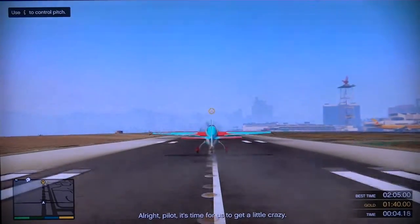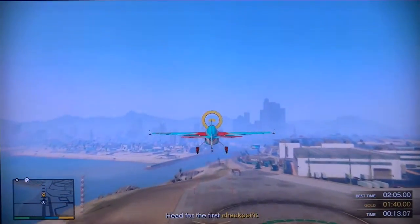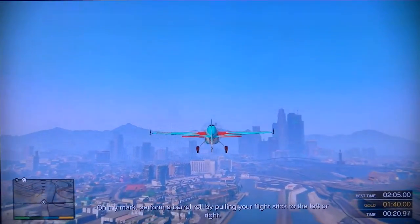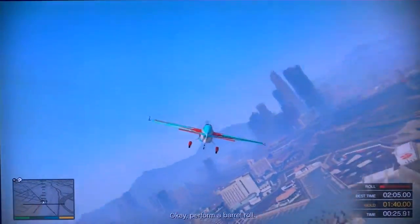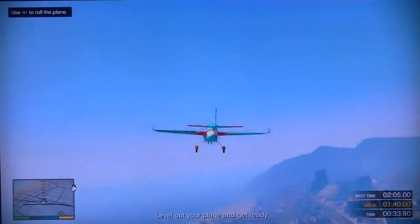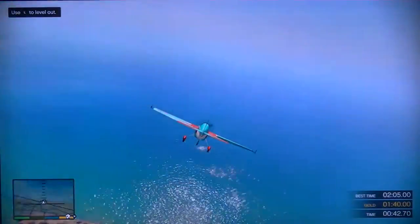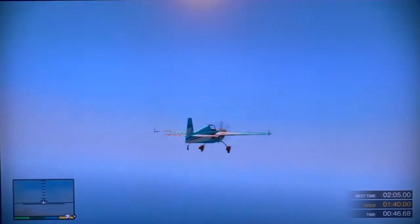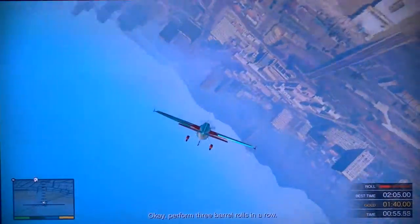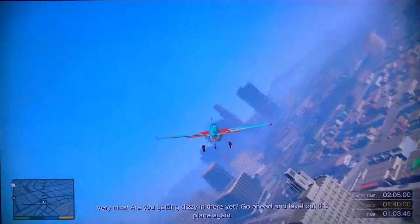It's time for us to get a little crazy. I want you to get some altitude and head for that checkpoint at the end of the runway. Let's see what you got. On my mark, perform a barrel roll by pulling your flight stick to the left or right. Perform a barrel roll. I like it. Now let's try a few of those in a row. Level out your plane and get ready. I want to see you do three barrel rolls in a row on my signal. Watch your altitude. Perform three barrel rolls in a row — one, two, three. Very nice! Are you getting dizzy in there yet? Go ahead and level out the plane again.